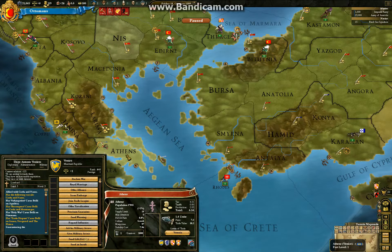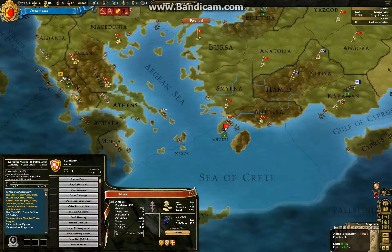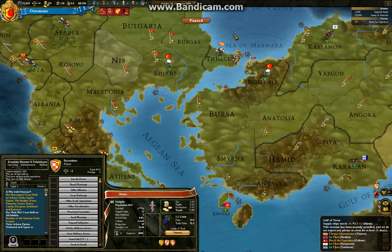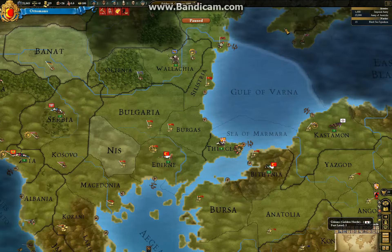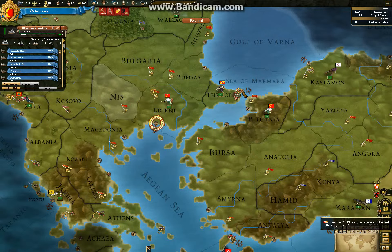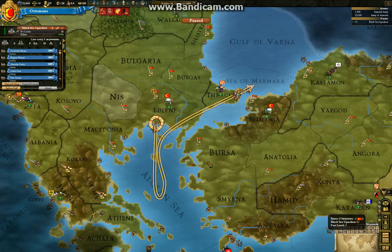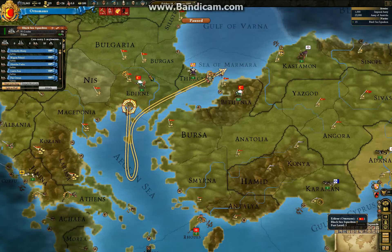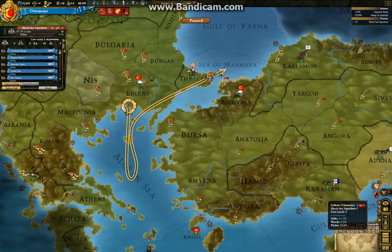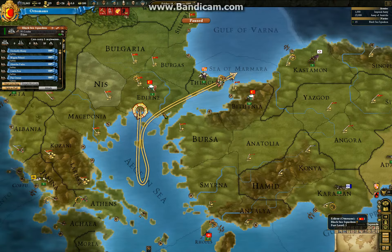Let's see — Athens. And I am going to have to use a navy. I am going to stop them from besieging them. I can carry five, and that should be more than enough to take Morea.